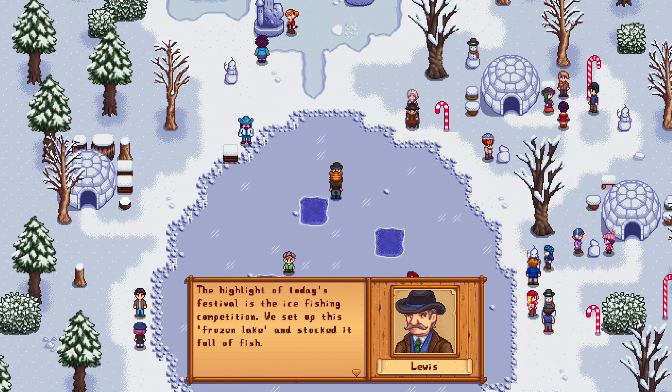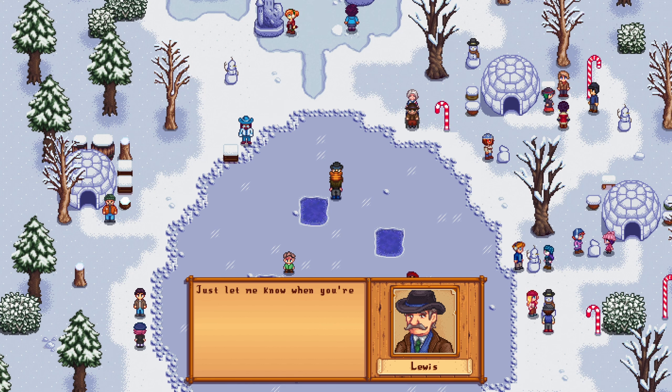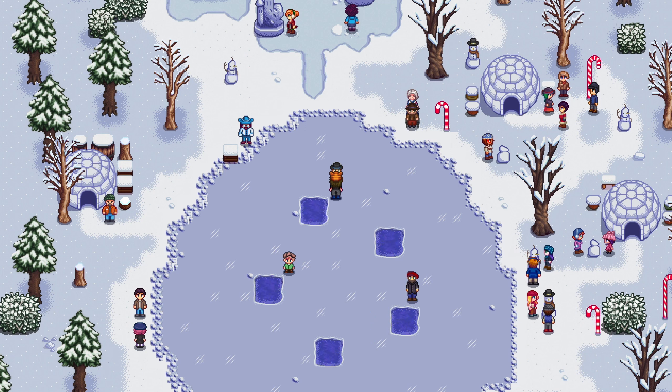The highlight of today's festival is the ice fishing competition. We've set up this frozen lake and stocked it full of fish. Over the course of a single night, me and Robin pulled an all-nighter with various amounts of high-yield explosives to make this giant crater. We filled it with water, allowed it to freeze overnight, and filled it with fishes afterwards. We drilled these holes first and put the fishes in one by one. There's a full stock of 12 fish, so best of 12 out of 5 contestants. I am ready to compete — my skill level is 10 and my rod is prepped.